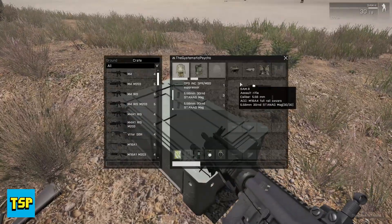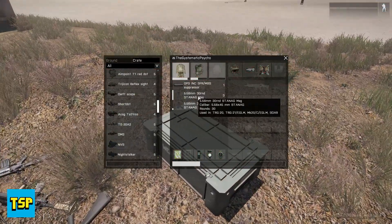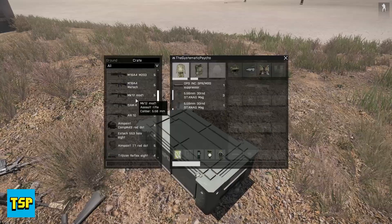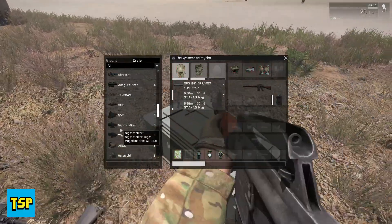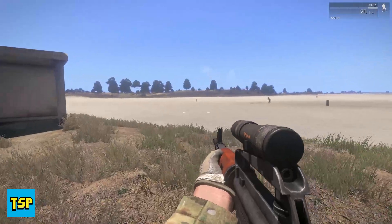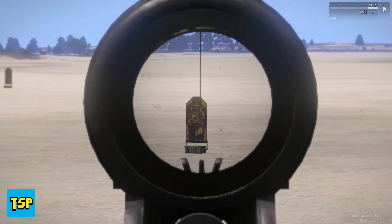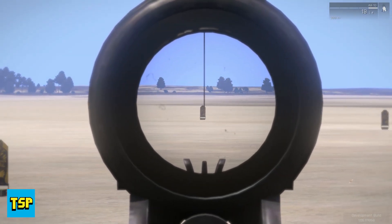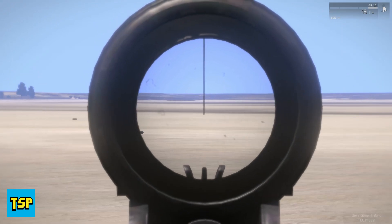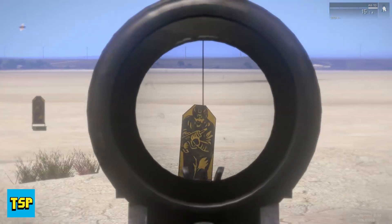We're going to do the AR-10 because we're demonstrating weapons and this mod is great. Grabbing it with four mags — that's plenty. Putting on the DELT scope. You can use the irons too. Cool little sound — you can hear the bolt, the clang from the bolt. Nice bit of recoil there as well, and you are shooting 7.62 instead of 5.56. You cannot range the scope in, which makes sense — it's not a great scope for ranging.